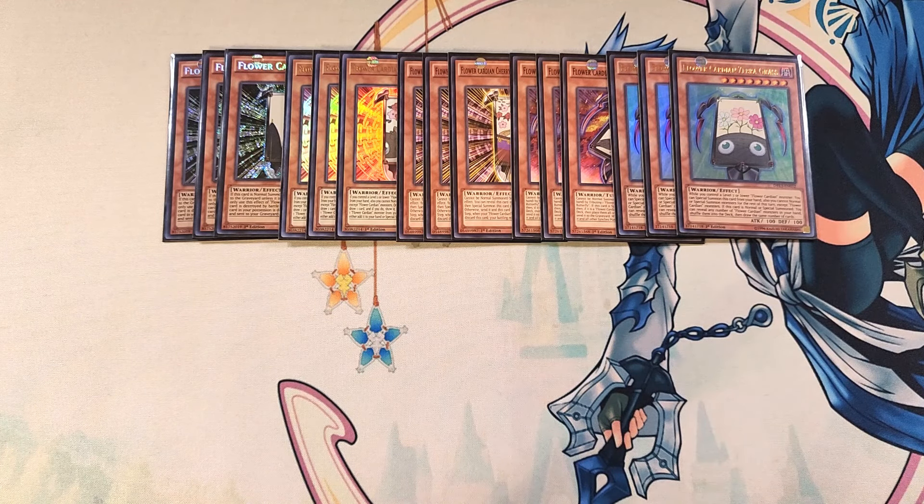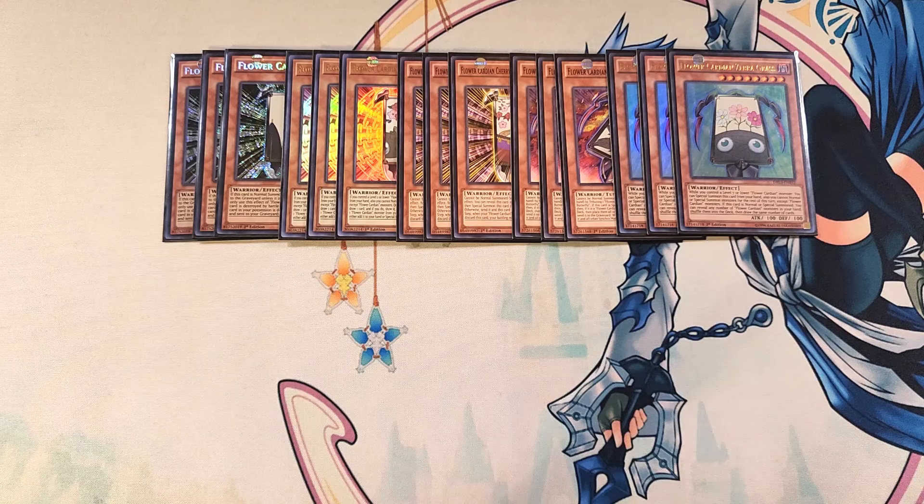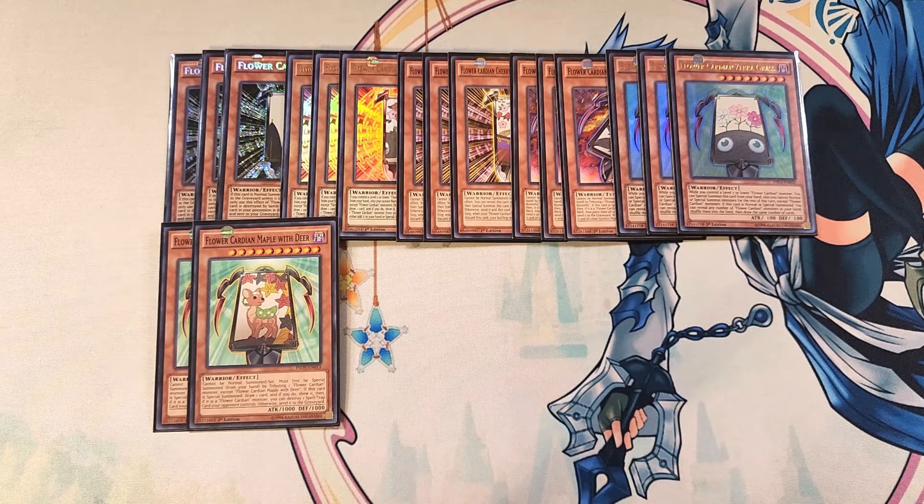We play three copies of Zebra Grass, which is like a Magical Mallet for the deck. If you only control a level seven or lower Flower Cardian monster, you can special summon it from your hand, and when special summoned you can shuffle any number of Flower Cardian monsters from your hand back into the deck and draw the same number — great for digging into the deck. We also play two copies of Maple with Deer, where you tribute a Flower Cardian monster to special summon it, draw a card, and if it's a Flower Cardian monster you can destroy a spell or trap your opponent controls.